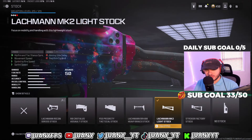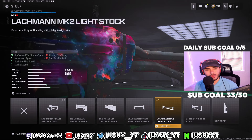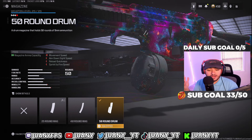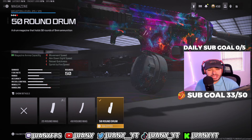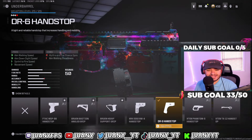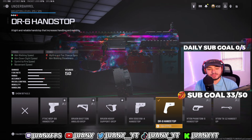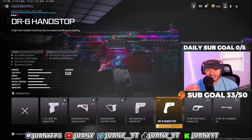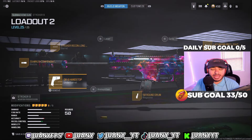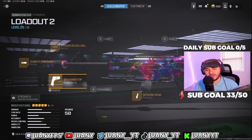For the next attachment, we got the Latchman MK2 Lightstock — really good for movement speeds and sprint-to-fire time speeds. SMGs you want to be quick with anyway, and that's exactly what this stock does. For our next attachment, we got the 50-round mag. I've been testing the 25-round mag, which is terrible, and the 40-round is also not great — the 50-round is just nice to have those extra bullets because you never know when you'll need them. For the last attachment, we got the DR6 handstop, great for aim-down movement speeds, ADS speeds, and sprint-to-fire time speeds. This gun reminds me of the Vaznev from MW2 with a really nice YY spam effect. That's my Striker 9 Warzone 3 class setup — still melting in this current season.